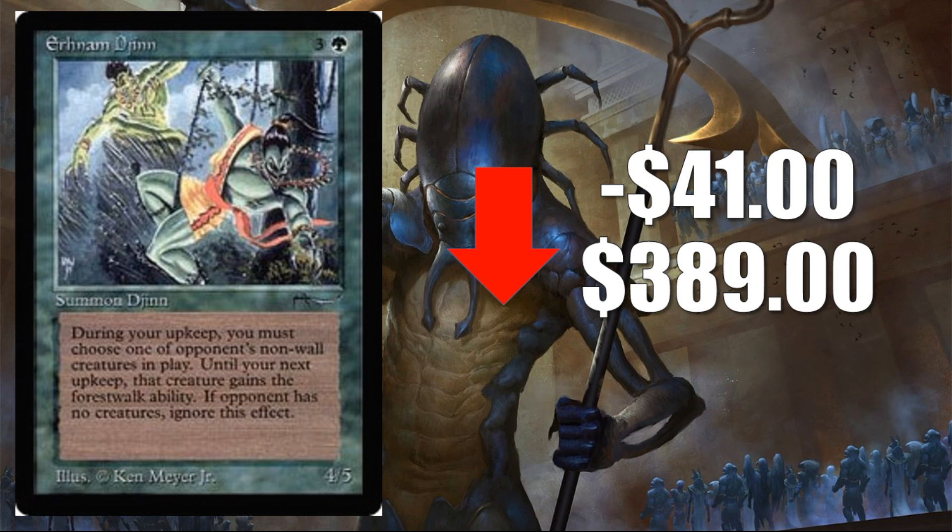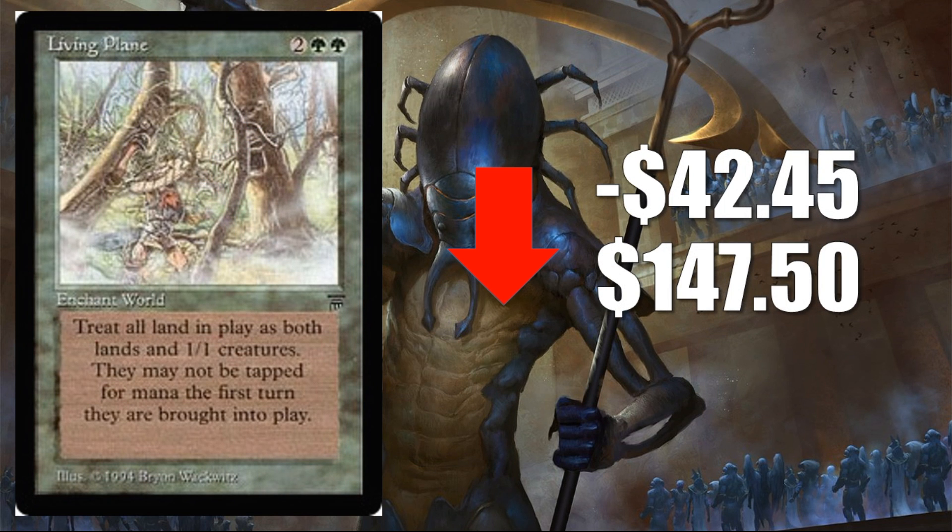Number four is Earnham Djinn, down $41 to $389. This one's from Arabian Nights and actually is not a reserve list card — it's been reprinted a number of times and you can find cheap copies if you just want a copy of the card. It was bought out due to excitement around Arabian Nights recently, but it is starting to come back down. Number three is Living Plane, down $42.45 to $147.50 — same story, being reintroduced back into the market and sliding down. I do think this card is sometimes overlooked. It's a very good pickup from Legends, and maybe when it bottoms out around the $125 mark, it might not be a bad pickup to have in your collection. It's an interesting card to keep an eye on.